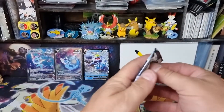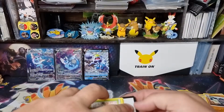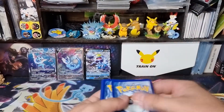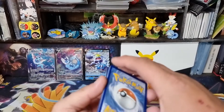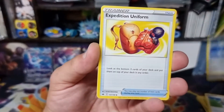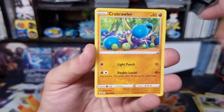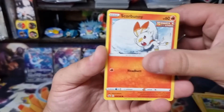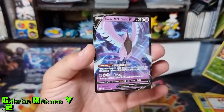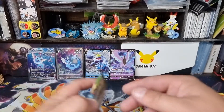Chilling Reign — I've had pretty good luck with this, let's hope that continues. We start off with Fighting Energy, Galarian Rapidash, Expedition Uniform, Lady, Barb. Squirtle — I never knew how to pronounce his name. A Rookidee, Score Bunny. One more — no, Heracross and Galarian Articuno V! Nice looking card, hoping for a full-art of some type.